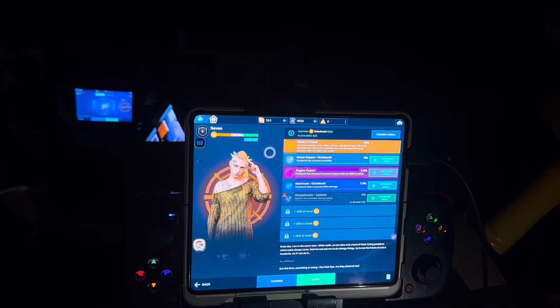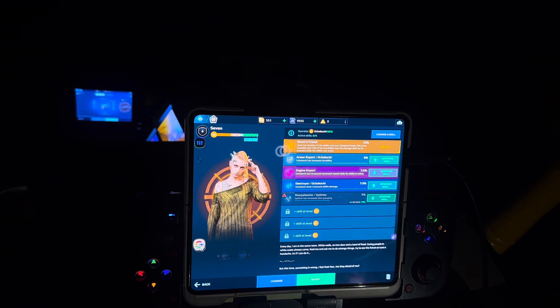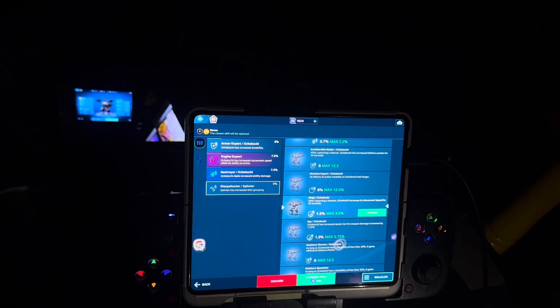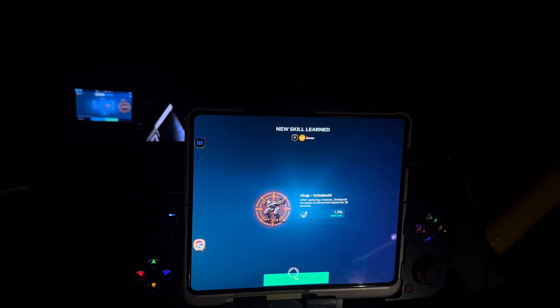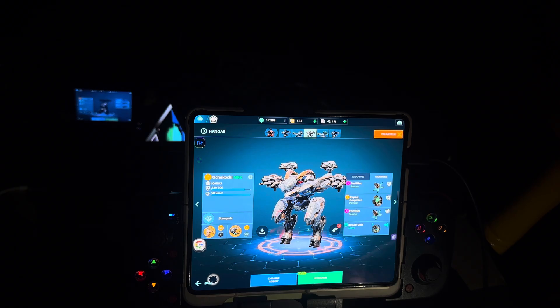I need to change one of the skills here — it's the last skill. Do not leave skills that are not matching with your pilot and robot. It says after capturing a beacon, Ochi Coach increases its movement speed for 30 seconds. The pilot I'm using is called Seven and she gives 25% durability back to Ochi Coach.